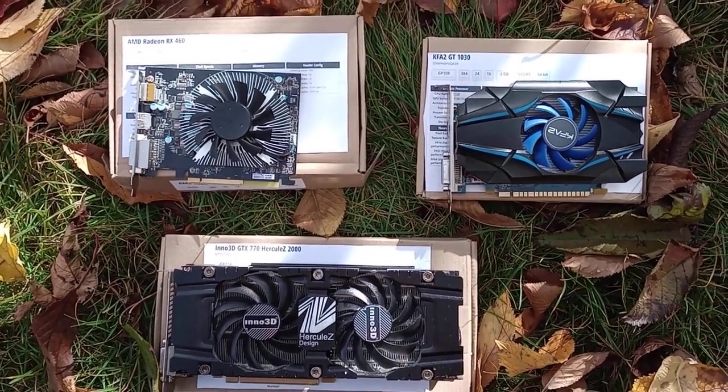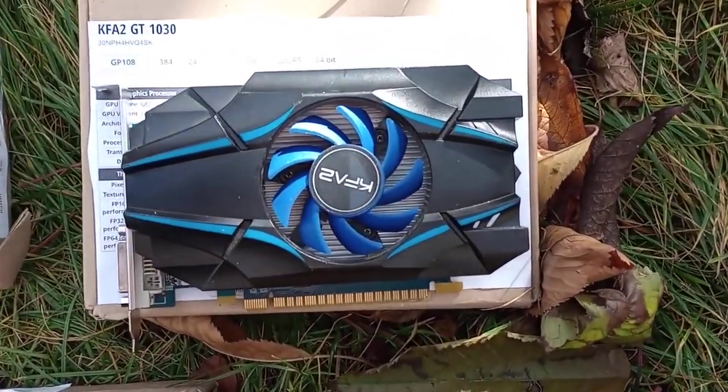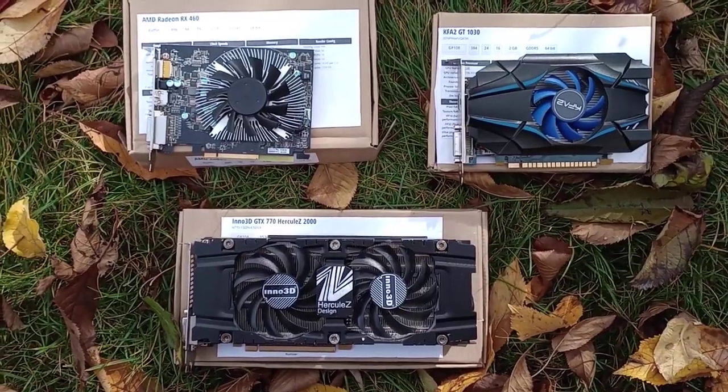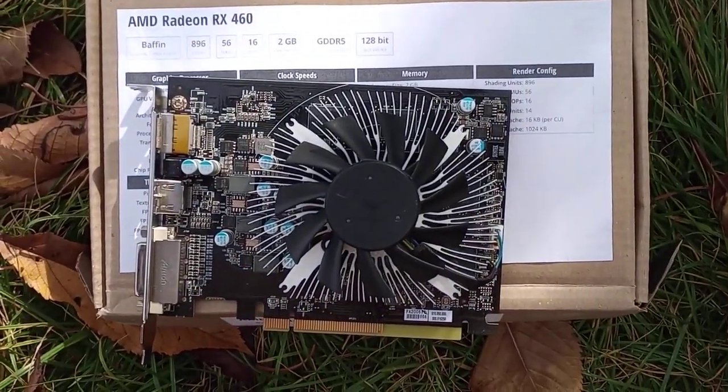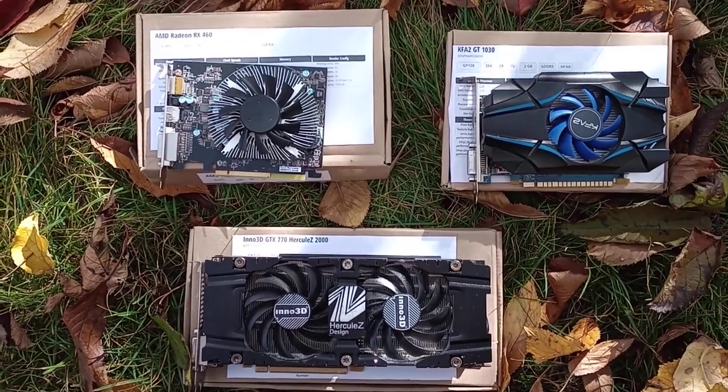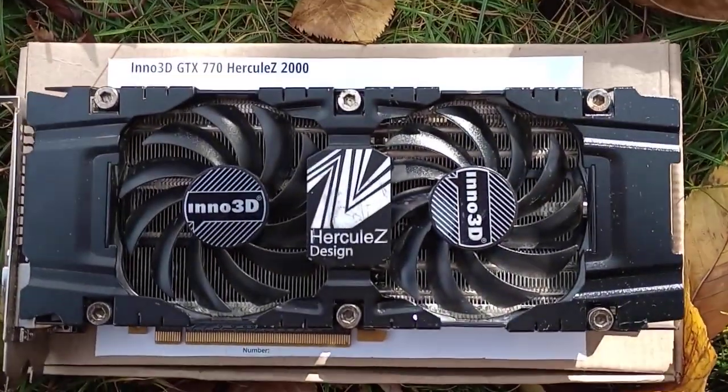The 2GB GDDR5 low-profile GT 1030 from Asus. The also-not-using-external-power RX 460, the 2GB variant built by Medion. And the old 2GB GTX 770 from Inno 3D.